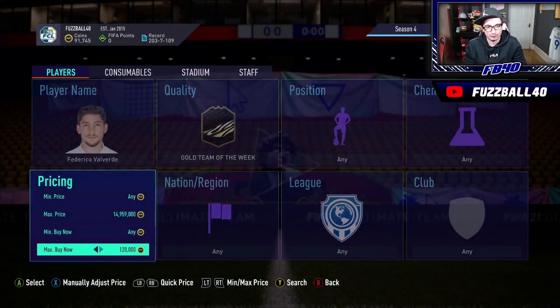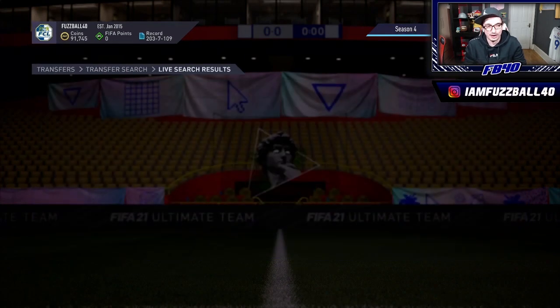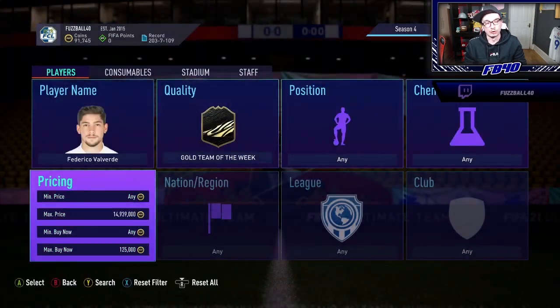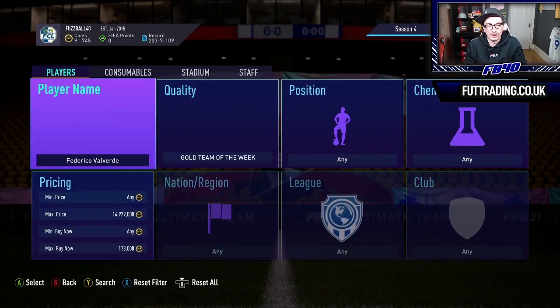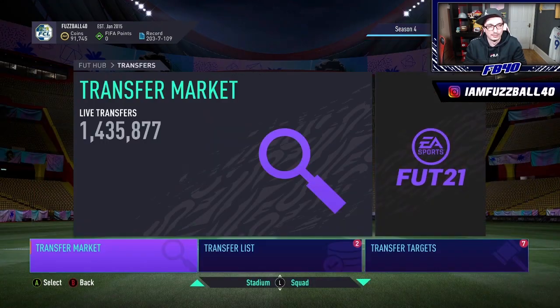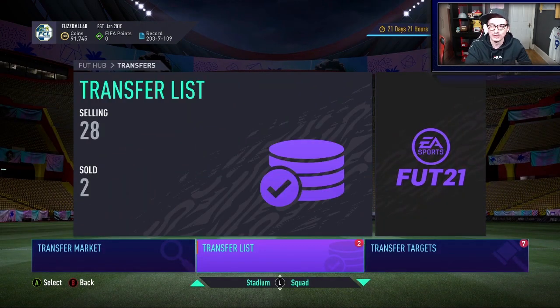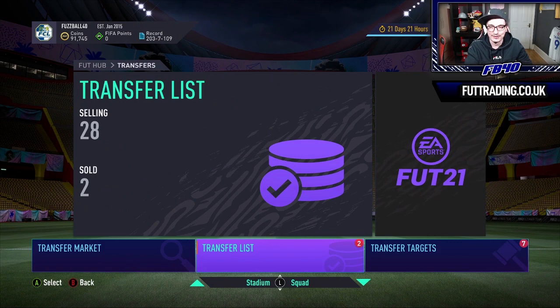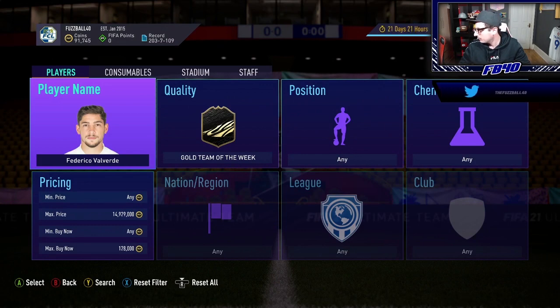All these relatively meta mid-ground team of the weeks are a play right now - they're extremely effective to trade with. Valverde's back up now at 125, there was one a minute ago for 122 and one for 111. They're easy to pick up. You've just got to know the cards you're looking at: Valverde, Llorente, Sanchez, Lewandowski to a degree. Benzema, Depay - all of their cards have been affected. If you're ever not sure, go to Futbin and look at the graphs to see where they've been low and where they've been high.